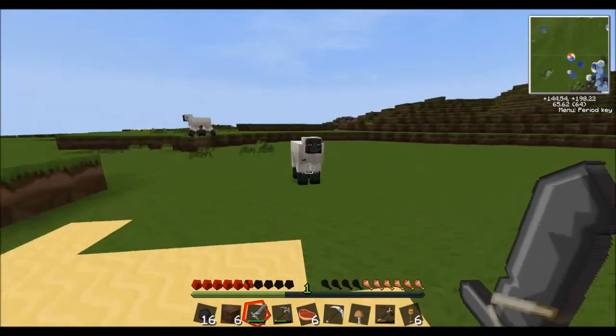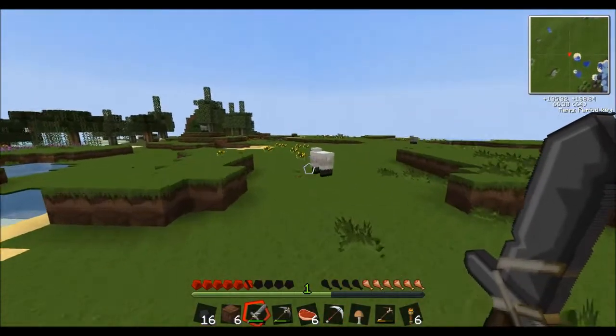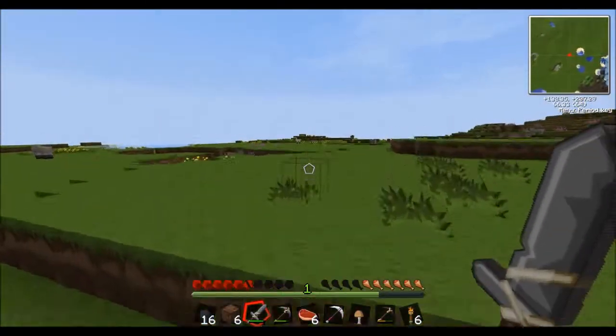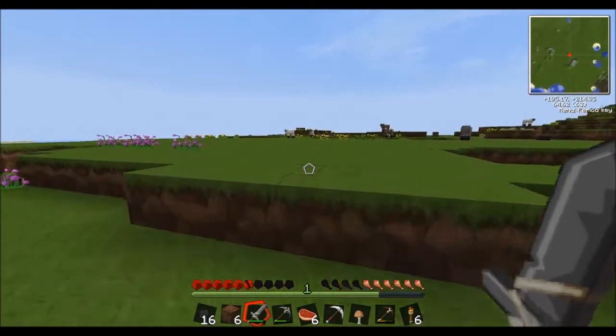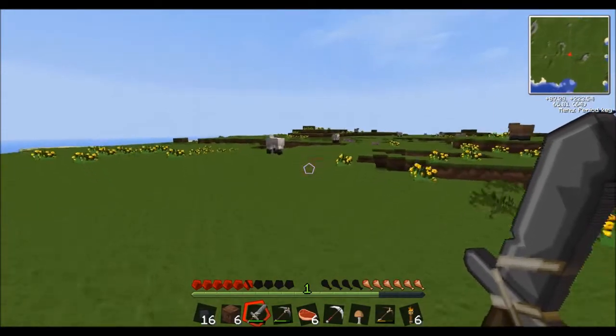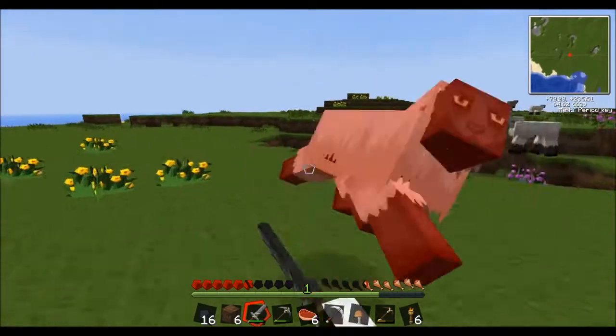Actually I'm gonna kill some sheep. Wow, four tungsten in one vein. Nice. I'm gonna kill some sheep. I need an energy condenser as soon as possible. I'm killing some sheep so we can pick some beds.